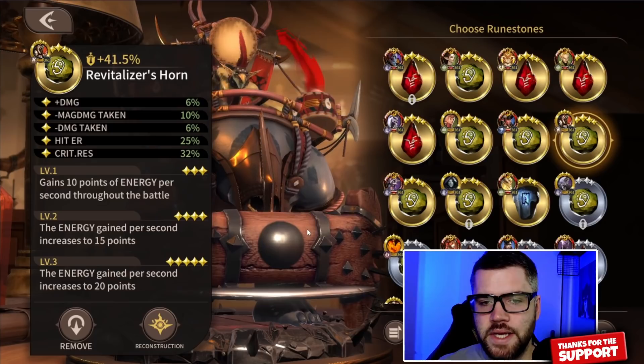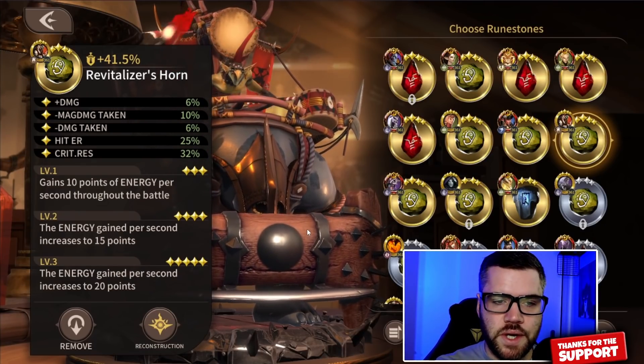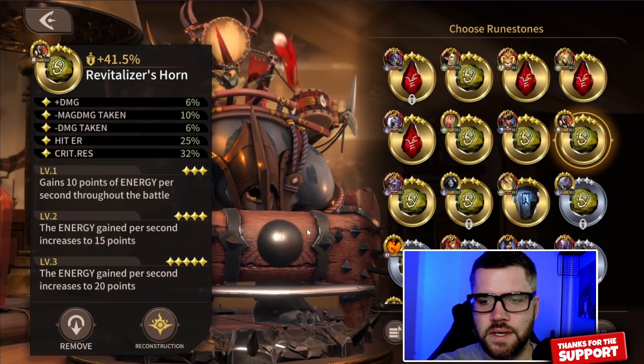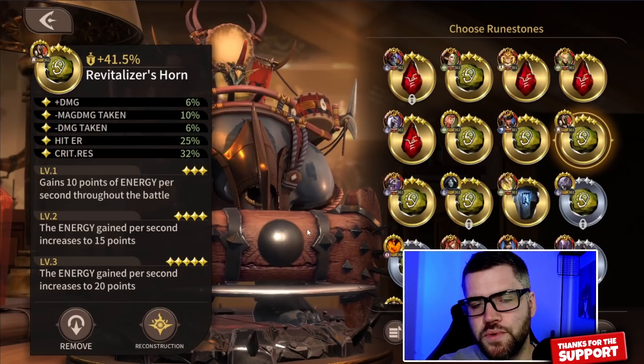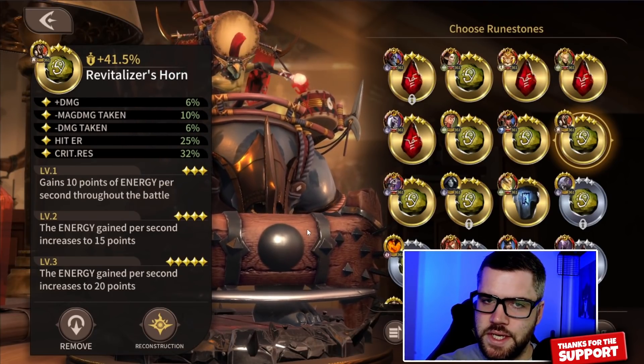At level three, the energy gain per second increases to 20 points. You want Harry to reach his ultimate fast, because this is what's going to buff your team with attack and haste. Haste, I've said many times, is the best stat in this game, and will boost your hero's DPS, plus allow your supports to get their heals and CC off faster.